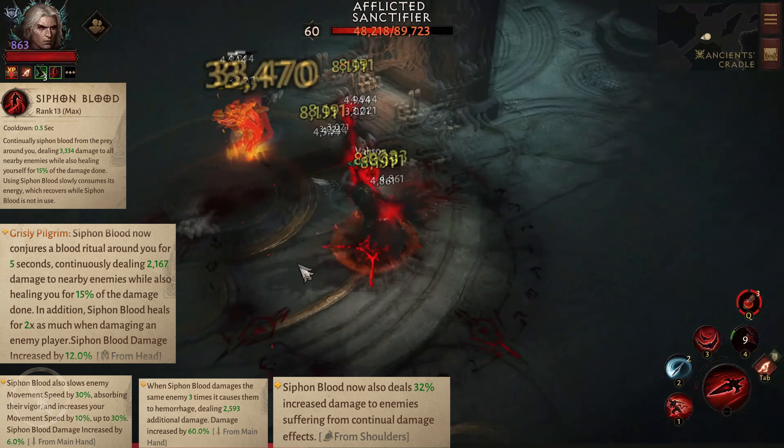Power Siphon: Siphon Blood now deals 8,300 damage to nearby enemies, absorbing their power. Afflicted enemies deal 30% reduced damage, and increase your damage dealt by 10%, up to 40%.